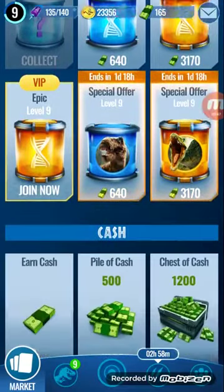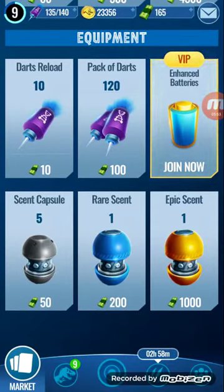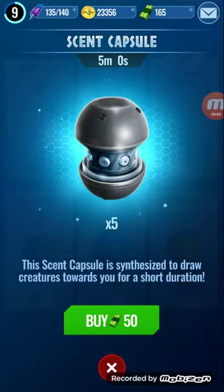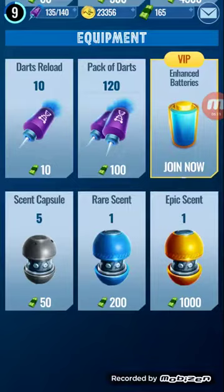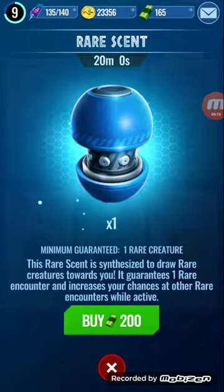I'm going to go ahead and look in the shop and see if they have those in the equipment section yet — and yes, they do. So it's 50 cash for 5 scent capsules, 200 for a rare scent, and 1,000 cash for an epic scent. The common scent capsule description reads: 'This scent capsule is synthesized to draw creatures towards you for a short duration' — 5 minutes. The rare scent is 20 minutes, with a minimum guaranteed one rare creature. 'This rare scent is synthesized to draw rare creatures towards you — it guarantees one rare encounter and increases your chance of other rare encounters while active.'